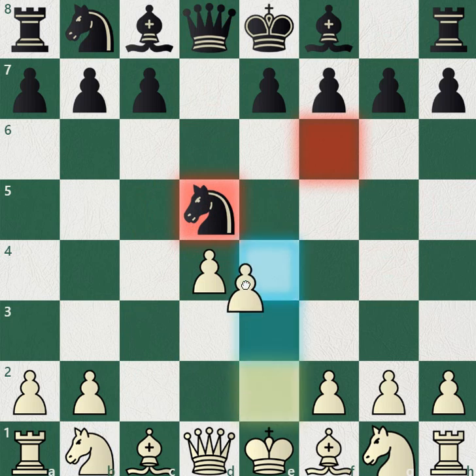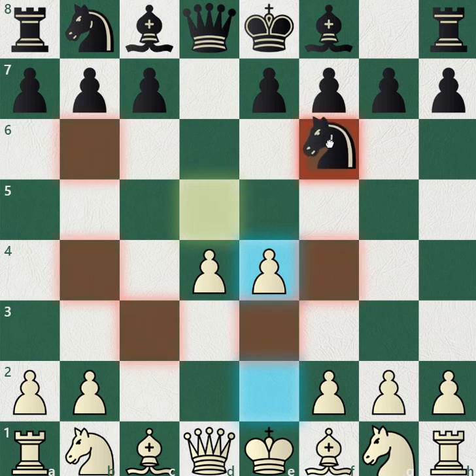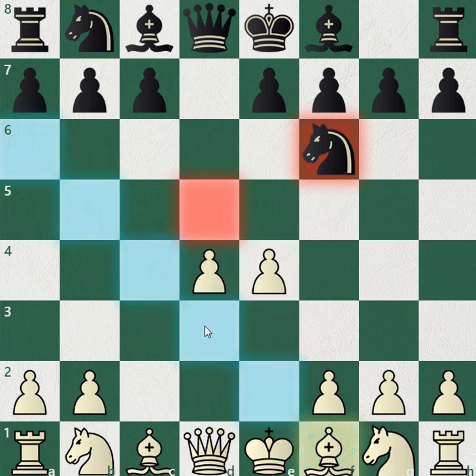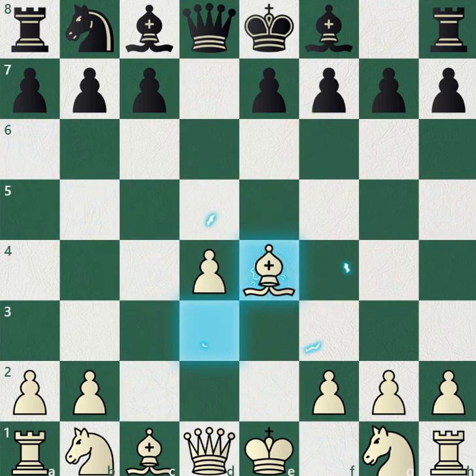You then play e4. These pawns are very strong together because they're center pawns, and e4 is attacking this knight. In this trap, the knight goes back to f6, threatening to take this pawn. This might look like a bad move for white, but you play bishop d3, offering the pawn on d4. Now the knight can't take because then you take with the bishop.